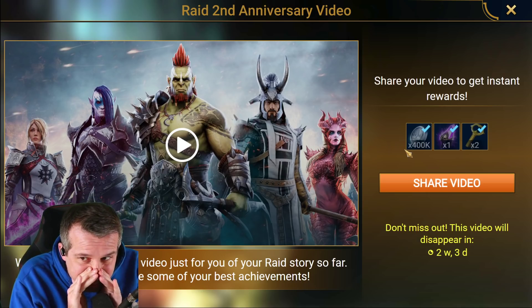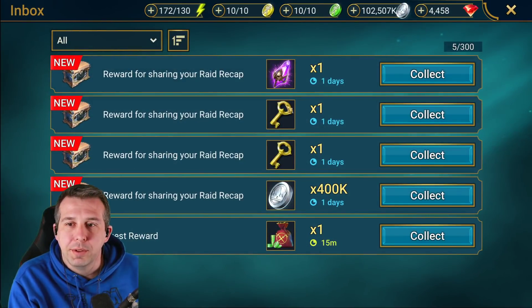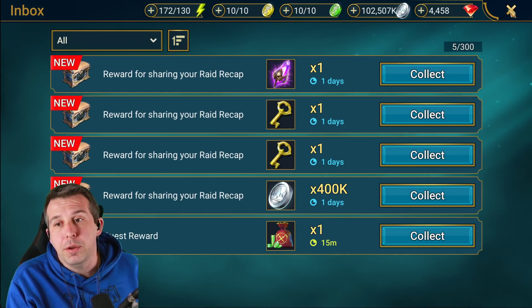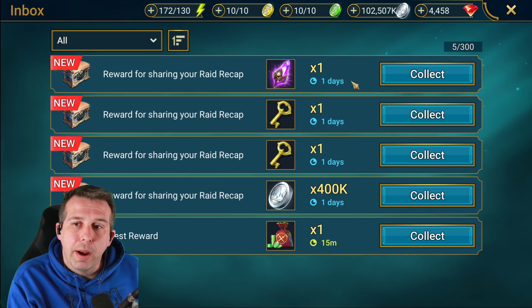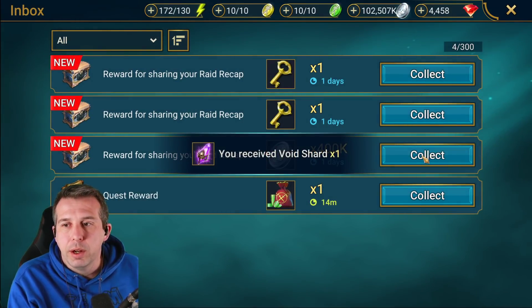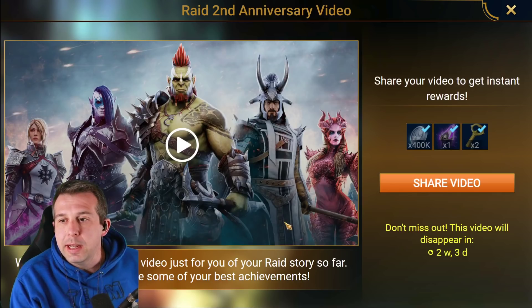Little tip, guys — I pressed share video but I didn't share it anywhere, and I still got the stuff. Don't tell anyone that. They also have filtered out the clan boss keys so you don't have to use them all in one go. But be aware, it only has a one-day time frame on it, so you've only got one day to use that stuff. Collect it up before it goes to waste. Let's have a look at mine then — let's see what I've done in the last two years.